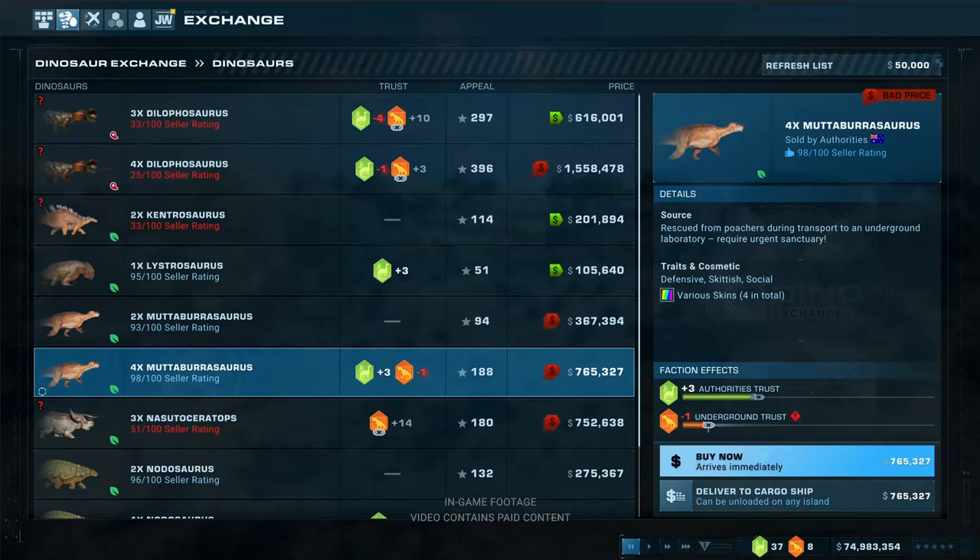Here's a positive offer: four Muttaburrasaurus, buyer rating 98 out of 100 — you can trust this one. You get plus 3 trust with the authorities and minus 1 with the underground. The price isn't great, but you can see why the authorities approve: it says these Muttaburrasaurus were rescued from poachers and are urgently looking for a refuge — so the authorities are happy when you take them in. You can also see the skins and genome modifications on each one. For example, this one is good at defending itself. All four have different skins. You can buy them or have them delivered directly to a ship — meaning you can deliver them to whichever island you choose.